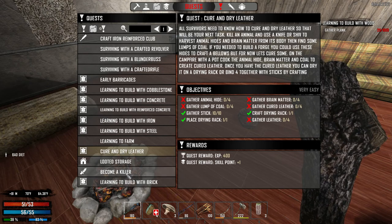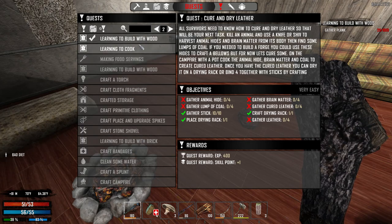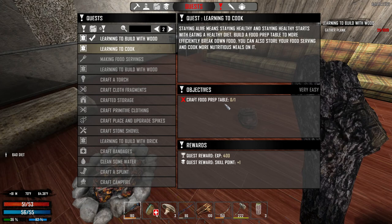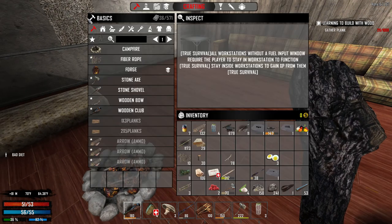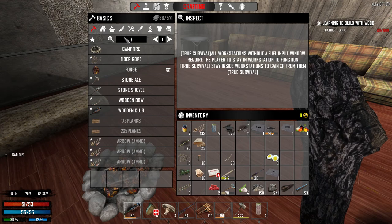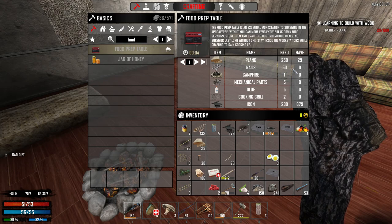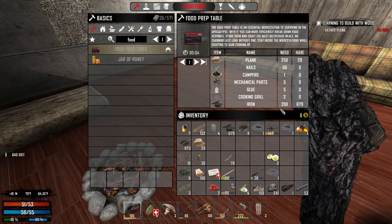I'm gonna do this quick because I'm still getting so hungry. Learning to cook — craft a food prep table. Well, that's not actually necessarily too bad. We're gonna have to wait a while, but we're gonna have our forge soon. We can probably make this soon. This is within our near future.